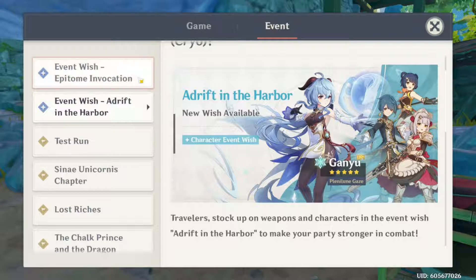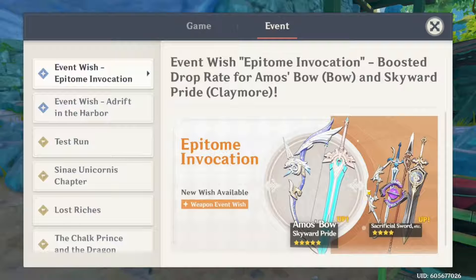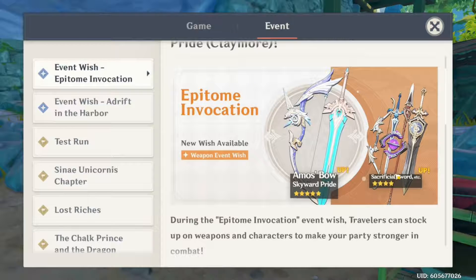And that's basically going to do it for this banner. We also have the brand new weapon banner with the Amos Bow and the Skyward Pride Rate Up. And then we also have Sacrificial Sword. I think this is Eye of Perception.